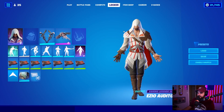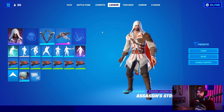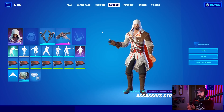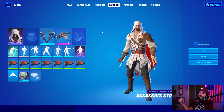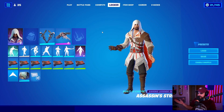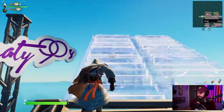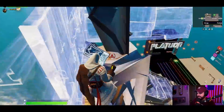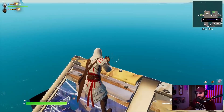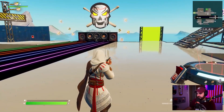The harvesting tool is actually a built-in emote called Assassin Strike. Once you use this in game, it will take over whatever harvesting tool you currently have in your combo, and you can use this as your harvesting tool. It's only a single-hand swing though — not a dual-handed swing — even though there are blades on both wrists. You would think it would come out of both hands, but it only swings with the right.